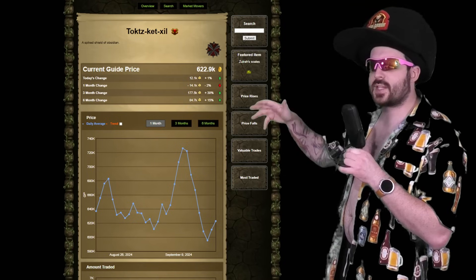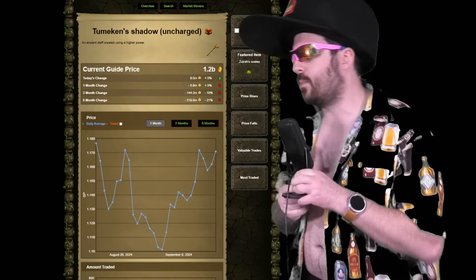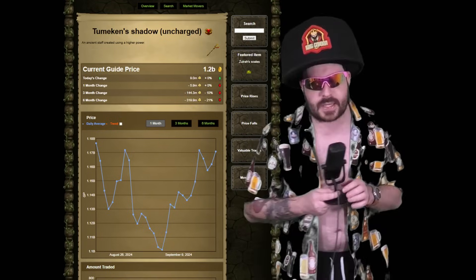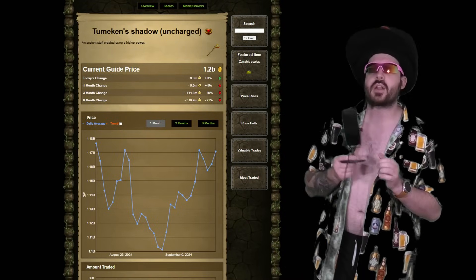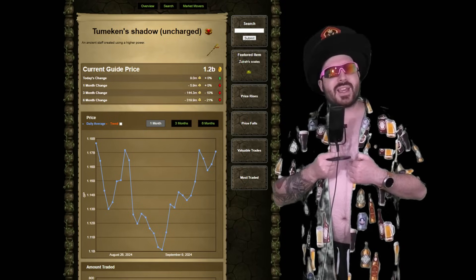The Tumeken's Shadow is slowly back on the rise at 1.2 billion, slowly building back up its price. People were panicking because it hit 1.1 billion and thought bots were going to ruin the game, but bots have zero impact on the price of the Tumeken's Shadow. It's quite simply that the new mage weapon is underwhelming. Tumeken's Shadow is back on the rise — that's just the way it is.